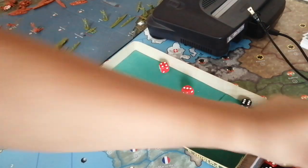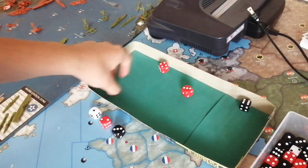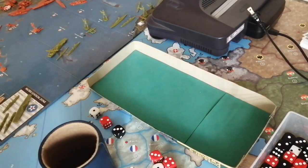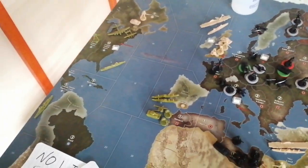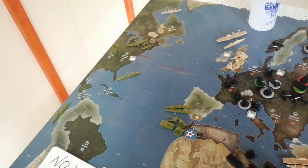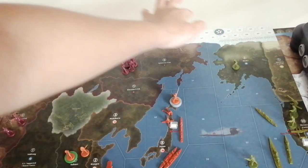We have a hit from the infantry at one. Now let's use a red dice for the German infantry at Morocco — and we have a miss. So Morocco is captured! That should be one IPC plus for the USA and one less for Germany, so Germany should be at 38 and the USA at 41. Not that big of a loss.